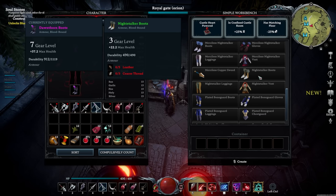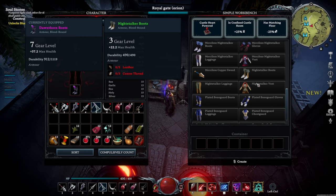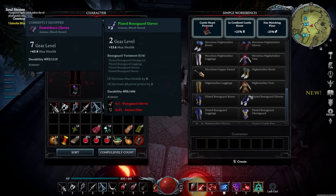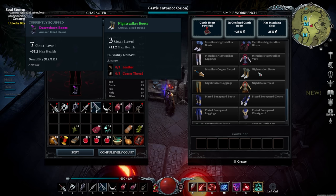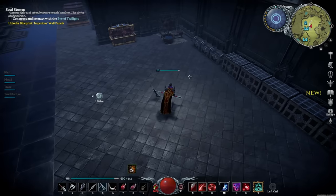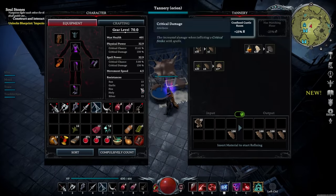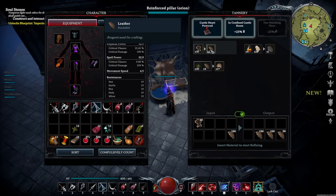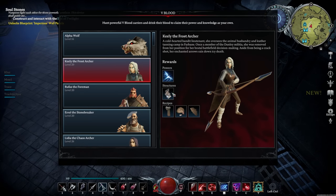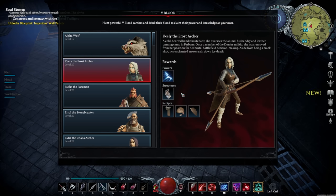You get your copper gear and your night stalker stuff, which also unlocks with this workbench. The plated stuff is an upgrade from the basic leggings, and then the next tier is night stalker. For your full night stalker set you need leather and coarse thread. Coarse thread you go out in the world and find; leather you make in the tannery. The tannery is unlocked through Keely the Frost Archer.